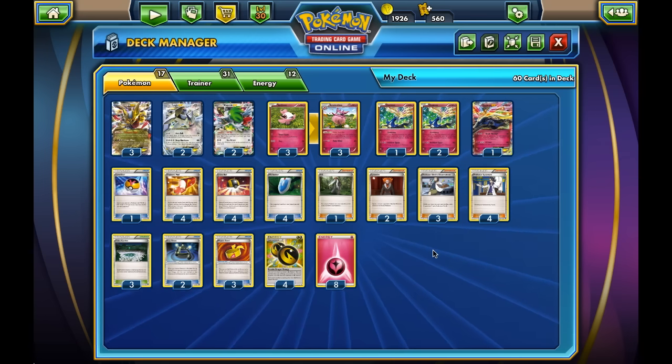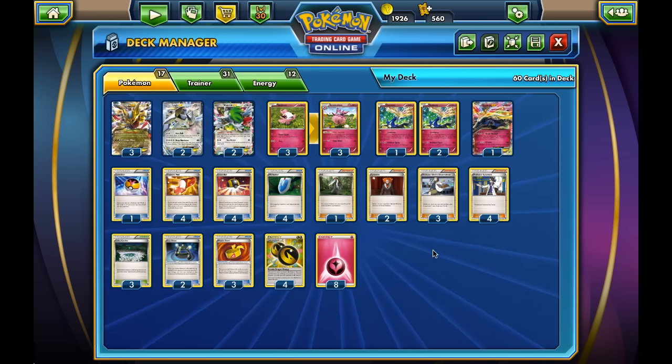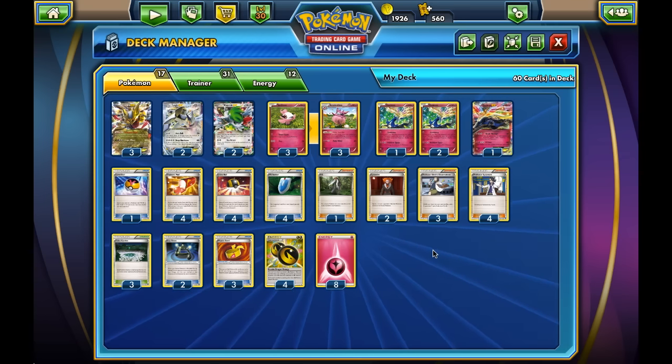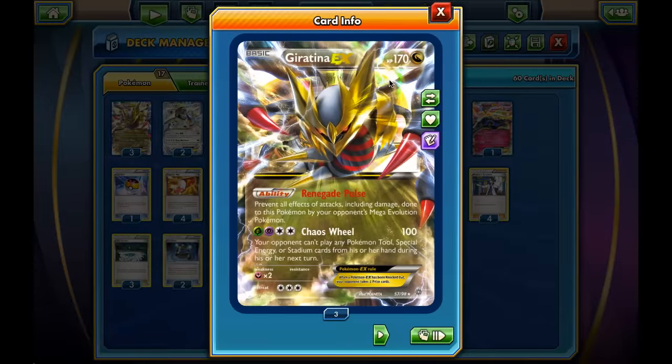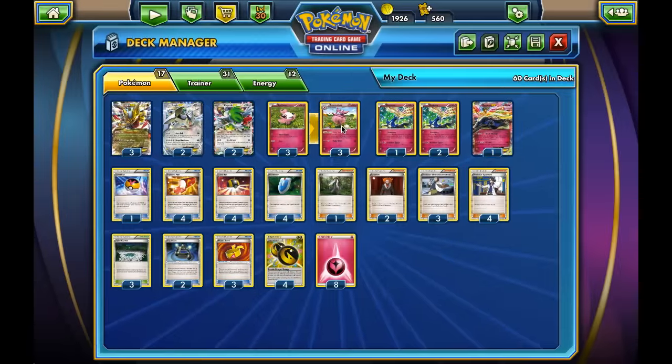When a Giratina dies and we lose a lot of energy, it's a little bit worse for this deck than it is for the Bronzong build. I try to offset that weakness a little bit with my own list, which you guys are looking at right now. Let's jump right in and start looking at the Pokémon. We start off with three Giratina, which are the namesake of the deck and the main attacker. We're trying to use Giratina in a profitable way, going for two-hit knockouts on our opponent's Pokémon.